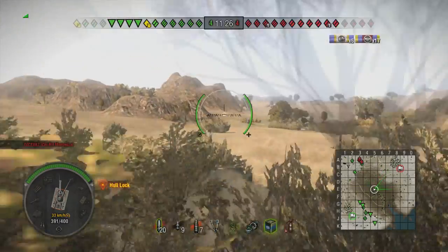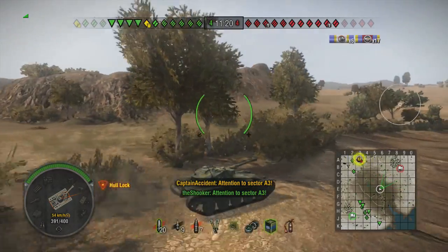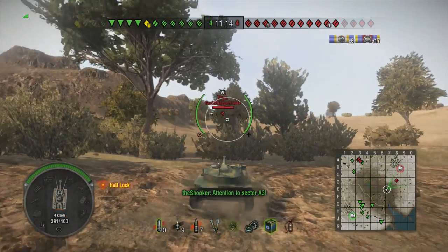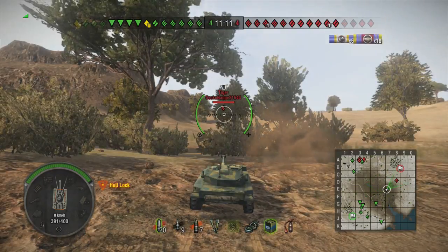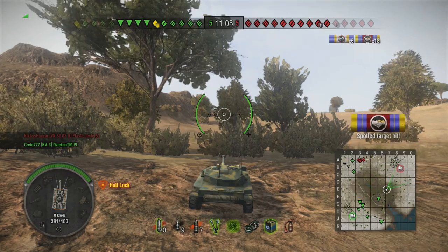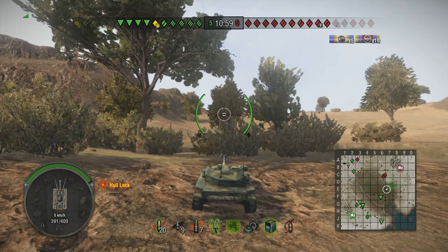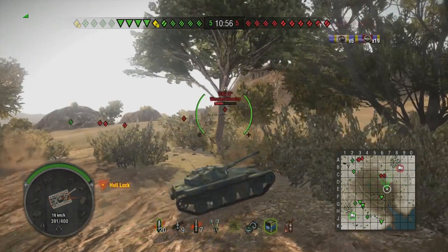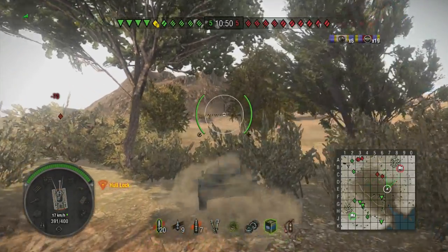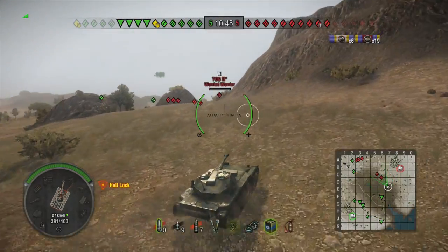Every vehicle has a set camo value for when it's stationary. This depends on its size — the smaller the vehicle, the greater the camo value. Each tank also has a different, lower camo value for when it's moving, aside from most light tanks which retain the same better stationary camo rating regardless of movement. Note that turning your turret does not count as movement. So the key things to remember are: a smaller tank equals better camo rating, sitting still equals better camo rating, and some light tanks benefit from keeping their better camo rating whilst moving.